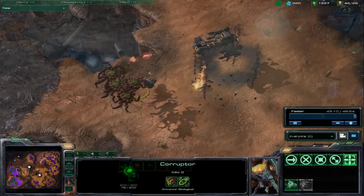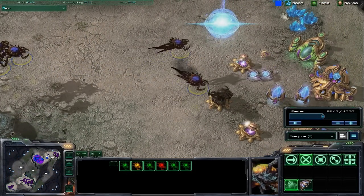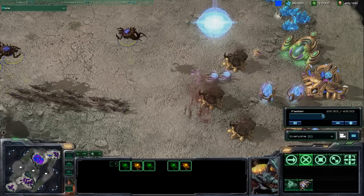Corrupters also have the ability to corrupt enemy structures, like these photon cannons, which disables them for 30 seconds. You can also see here how dangerous a large number of fully upgraded Zerg units really is.